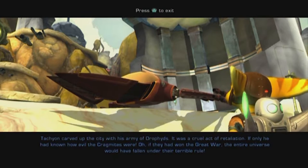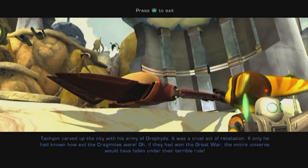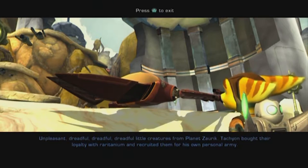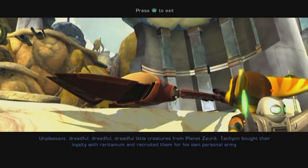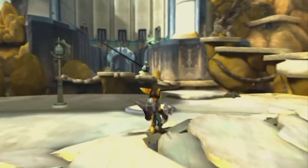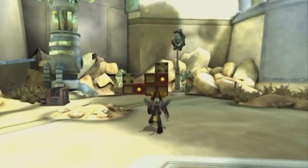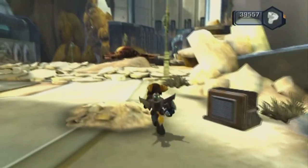He destroyed the city with his army of Drawfids — it was a cruel act of retaliation. If only he had known how evil the Pregnites were. If they had won the Great War, the entire universe would have fallen under their terrible rule. Unpleasant, dreadful, dreadful little creatures from planet Zorik. Tachyon bought their loyalty with Raritanium and recruited them for his own personal army. As you can see, we have visited all the areas on this planet.